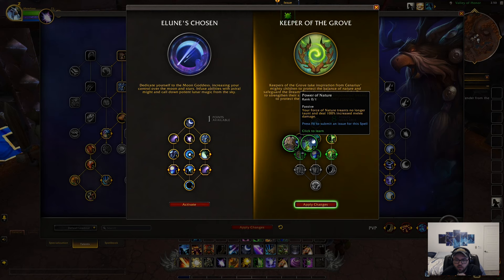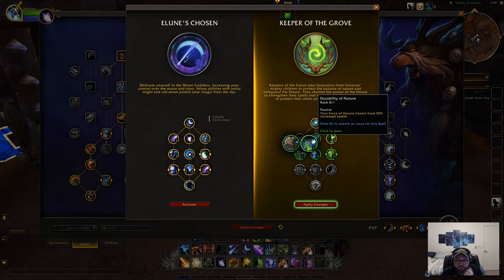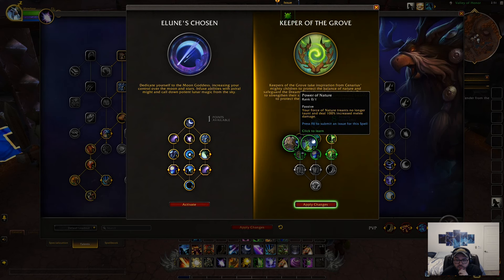Choice node: your Force of Nature treants no longer taunt and deal 100% increased melee damage — I imagine every PvE-er is probably going to take this one for dungeons. The other option is your Force of Nature treants at 50% increased health — I feel like PvPers might take this one, or maybe the melee damage one since you're basing the whole build around treants. Either way, more damage the better.